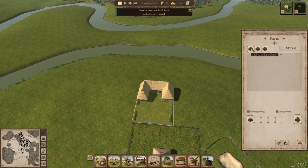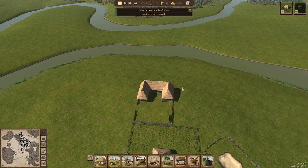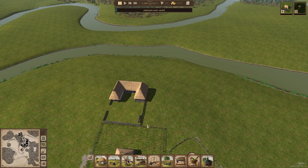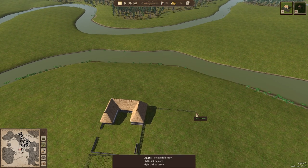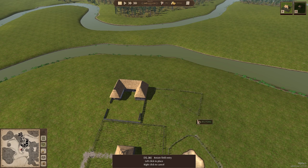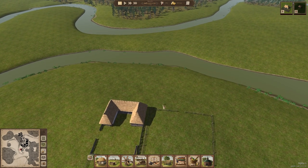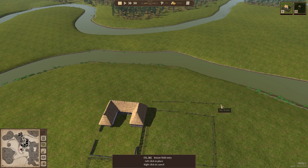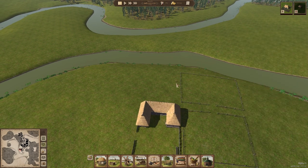I accidentally ordered an oxen — I wanted to add a field. So we're gonna grow barley for beer. We need to add fields. I'm not sure how big to make these fields. Do we do something like one on, one off? Or do we do four fields, two on two off?